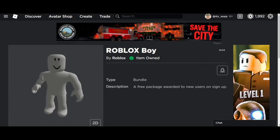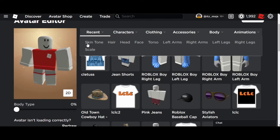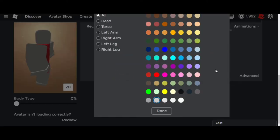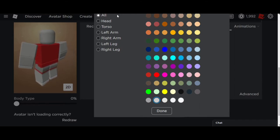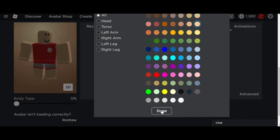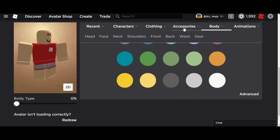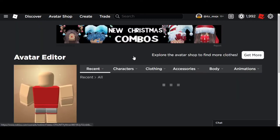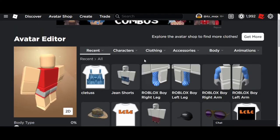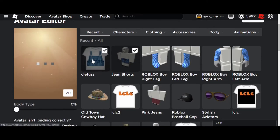You want to go back to your avatar editor, click on body, go to skin tone, and pick whatever skin color you want — go with a lighter one because that's the skin color of his avatar. Then go to recent, and equip the jean shorts and the Cletus t-shirt.